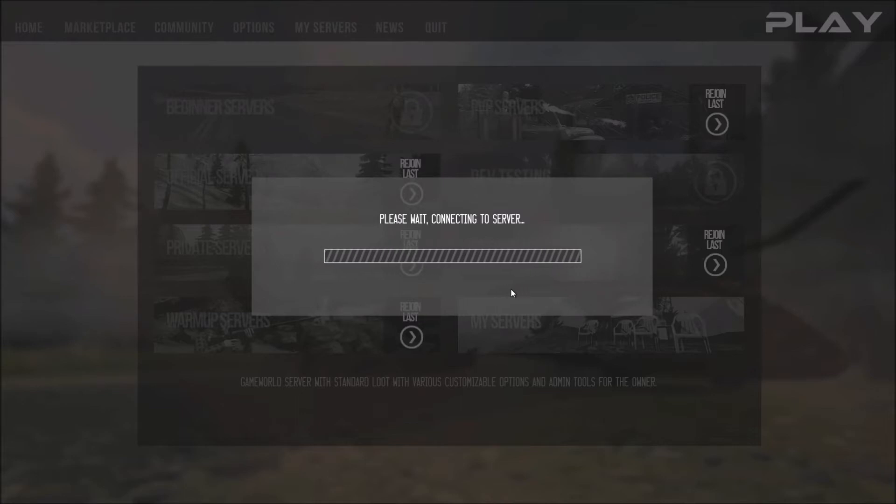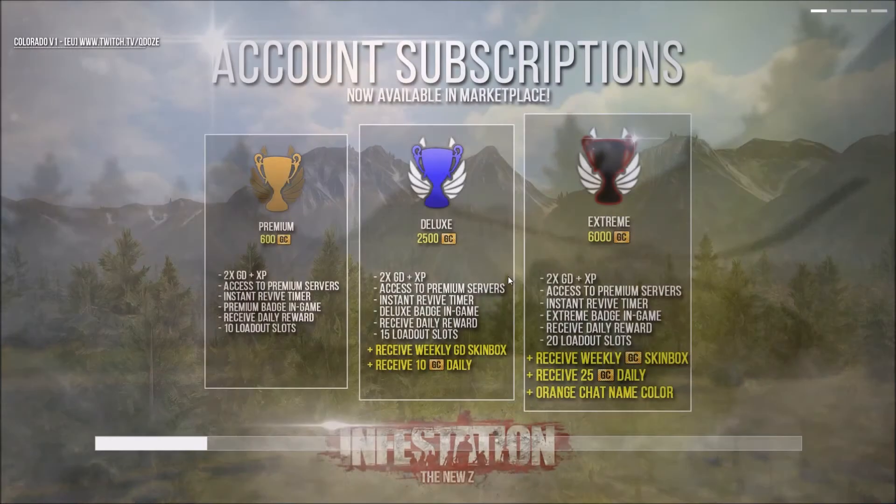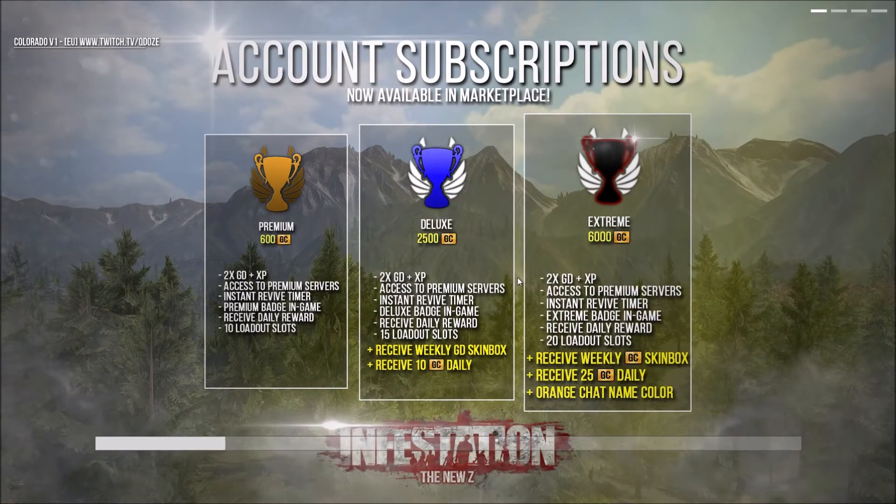I'm doing this on my own private server, it's the Colorado V1 map. You should get that one. In case you don't have a server, you can go in my land and get access to it. There's more than the airport that's good, but I feel like the airport is the best one for game dollars.